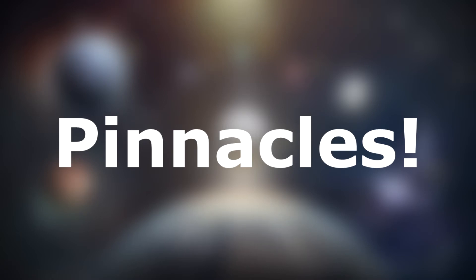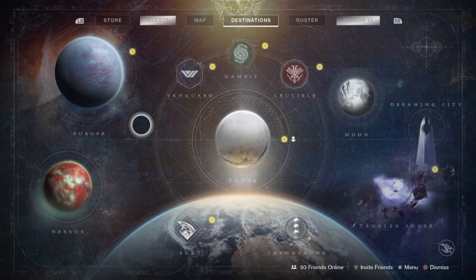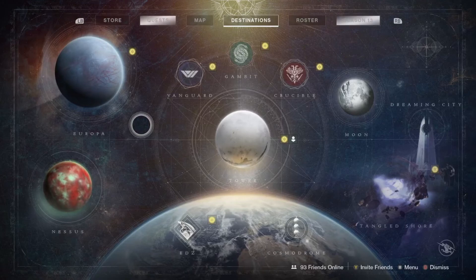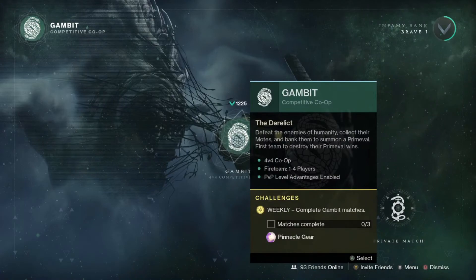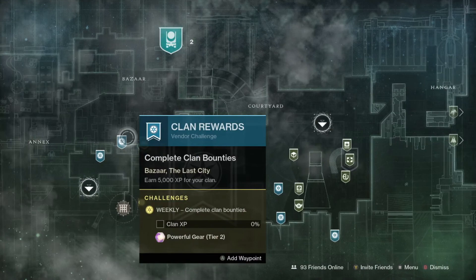Finally, we have Pinnacle Rewards. Until you hit 1300 power, you can basically consider these the same as powerful rewards. Pinnacle Rewards are the only way to get your base power above 1300, and allow you to get all the way to the max Season Base Level of 1310. First we have the plus-one Pinnacles, meaning they will drop one higher power than your current base light if you are 1300 base power or higher. These are the three playlist strikes with the matching weekly elemental burn, three Gambit matches, three Crucible playlist matches, and 5000 weekly clan XP if you are in a clan.